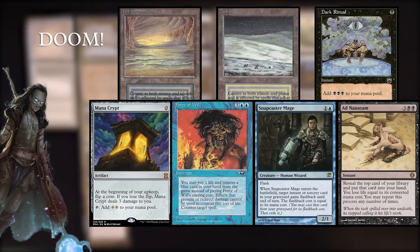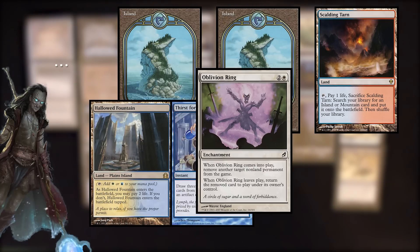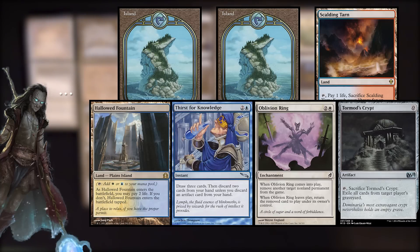That seems really good — this hand is quite literally just the dream. So what kind of hand would immediately go back into your deck? We're looking at Island, Island, Scalding Tarn, Hallowed Fountain, Thirst for Knowledge, Oblivion Ring, and Tormod's Crypt. It's nice to have islands as your lands, but four is far too many to want to keep. On top of that, while we do have a card draw spell in Thirst for Knowledge, this hand has zero acceleration and two pieces of interaction that might not even end up mattering. We'd rather see a counterspell or two instead, and a Sol Ring or Mana Crypt or something similar.